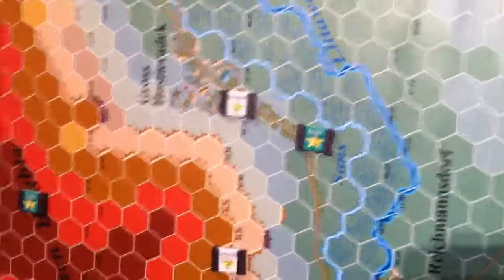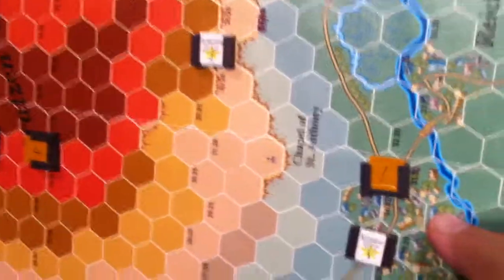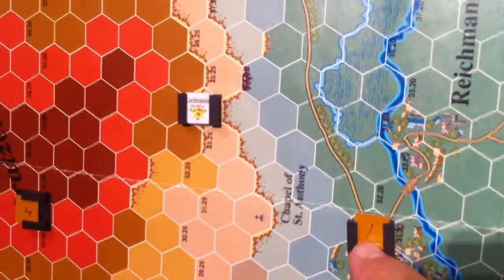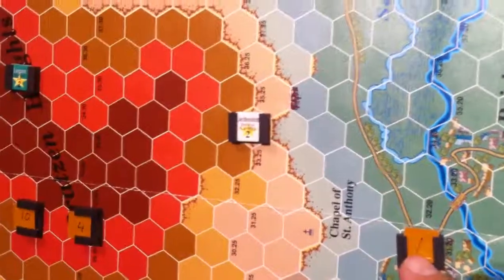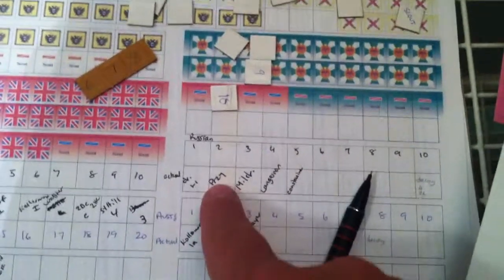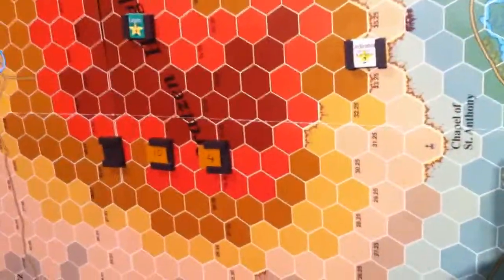Here we go, just a quick little update. The Austrian forces have now moved. What I decided to do was flip the formation counters over so I can see the numbers, because it's just not going to be convenient for me to keep track of everybody. I did randomize these and I've got them all listed down here — leader's name, formation counter number — so I'll know who they are, being both players.